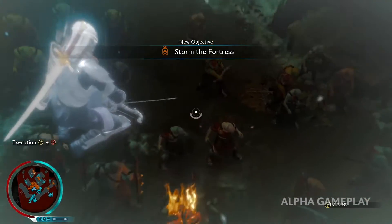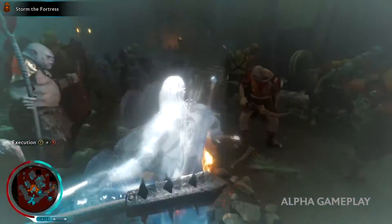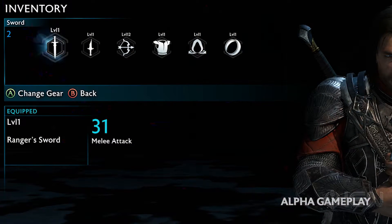Instead of finding new bows to use, you can opt to equip new hammers for Celebrimbor, and he can apparently throw them like a tomahawk among other things. As for the ring of power, I figured we wouldn't just be finding new rings laying about, so it's good to know that the inventory slot here is for new runes to equip into the ring itself.